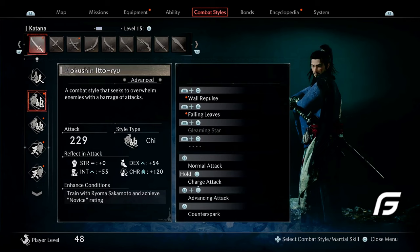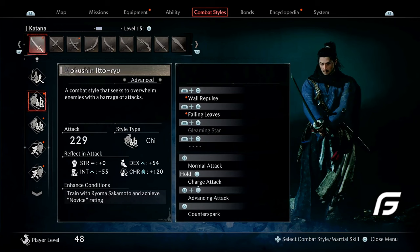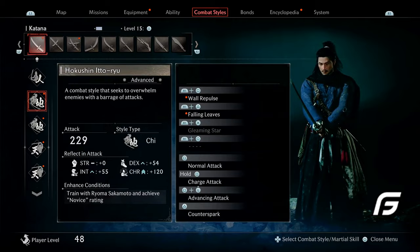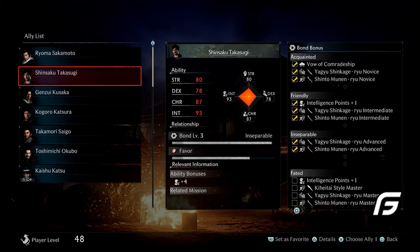The game hasn't released yet, but it sounds like the different combat styles are something everyone is going to immerse themselves in. There are going to be about five different schools or combat styles you'll be able to learn. This leads us into the bond system — bonds are the different allies you'll form a connection with. On the left side, you can see seven different allies in your arsenal.